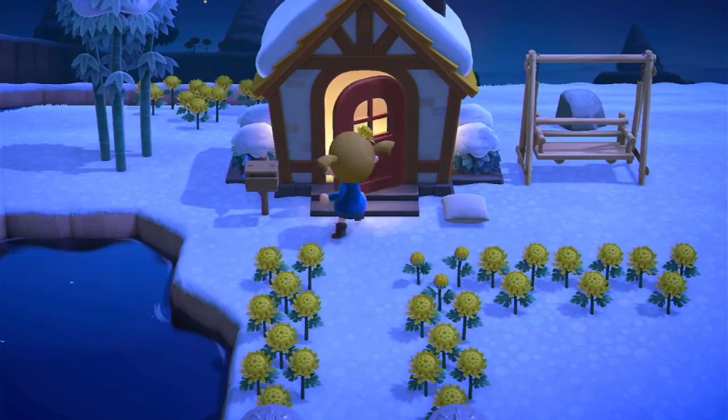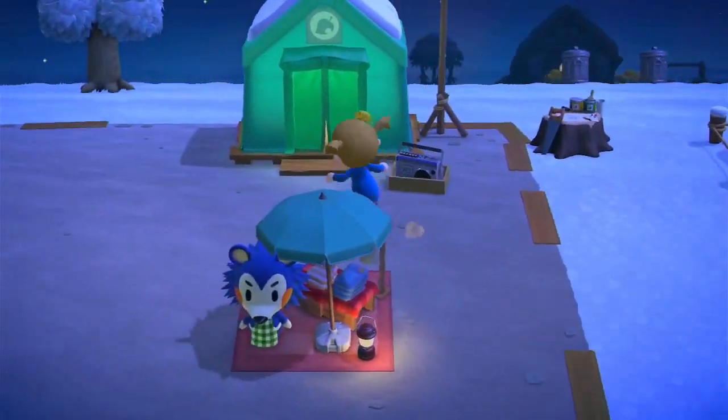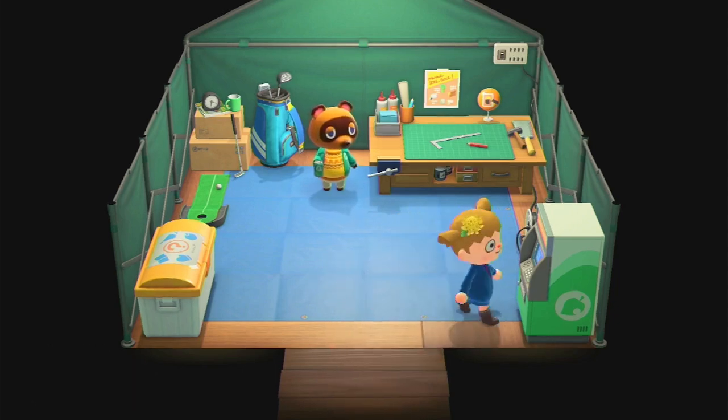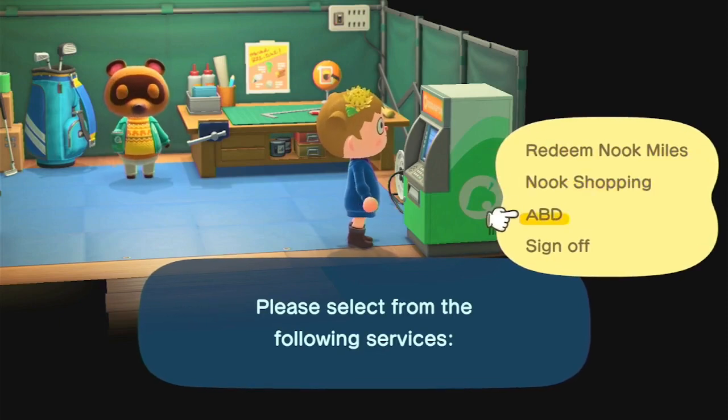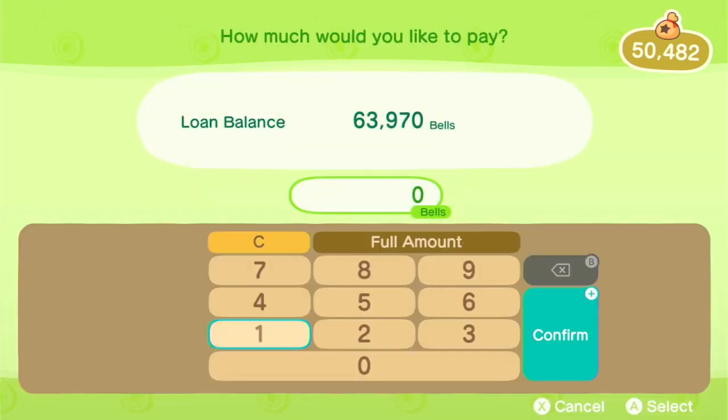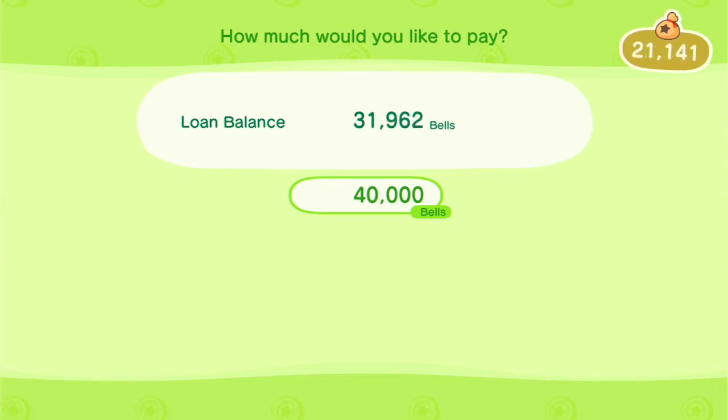Let's go do some more stuff outside the house. First thing I want to go do is see if we can pay our debt, because basically I've upgraded the house. It was the camp place and I paid the debt for moving to the island, then I paid the debt to get a house, and now I upgraded the house with the first upgrade. So if I go here... loan payment, pay from pockets, full amount. Let's just pay 40,000. Confirm. And then we still have 23,000.